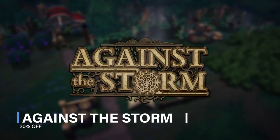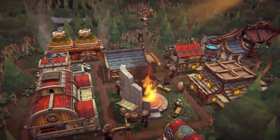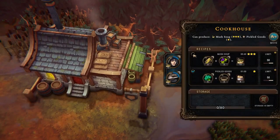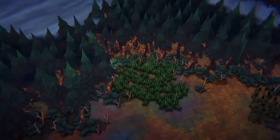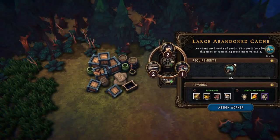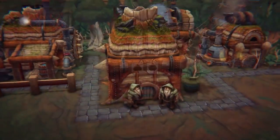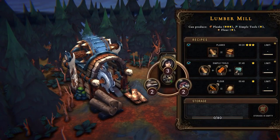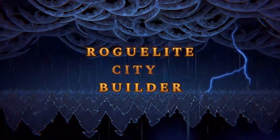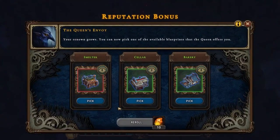Against the Storm was one of the standout city builders of 2021, and having launched on Steam last month, it is still super fun and now very polished. Against the Storm is a dark fantasy city builder where you must rebuild civilization in the face of apocalyptic rains. As the Queen's Viceroy, lead humans, beavers, and lizards to reclaim the wilderness and secure a future for civilization's last survivors. It's a roguelike, so you'll build multiple cities across your empire, each with vastly different building conditions, all culminating in a big campaign. It's excellent — two big thumbs up from me. You can get a healthy 20% discount, picking it up for just shy of $16 or £14.39.